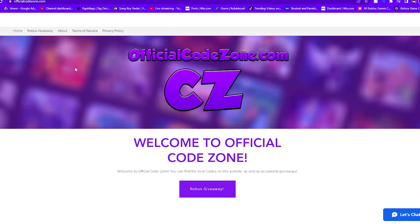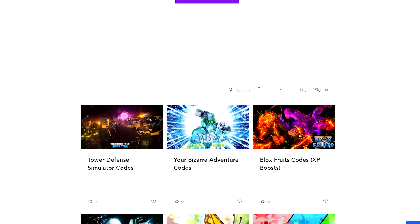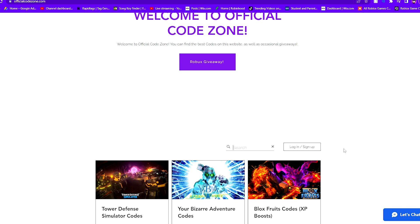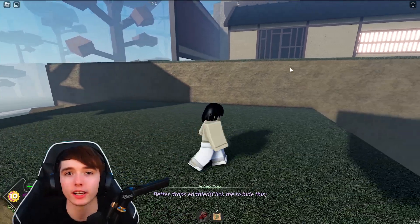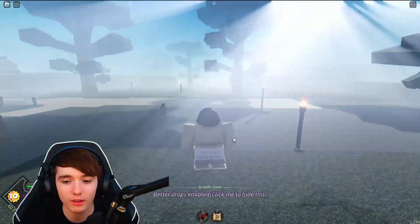Before we get into the codes, make sure to check out my website officialcodezone.com for all the working Roblox codes for any Roblox game. You can search for any game you want to see codes for, and we have Roblox codes for almost every Roblox game on there.